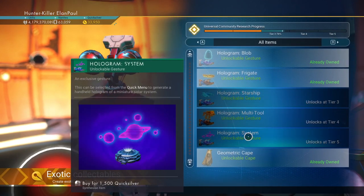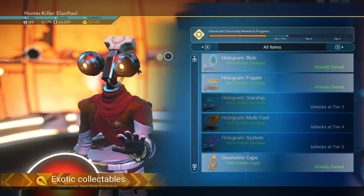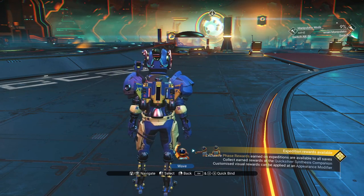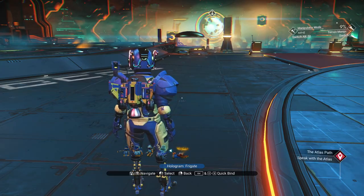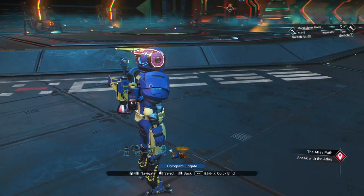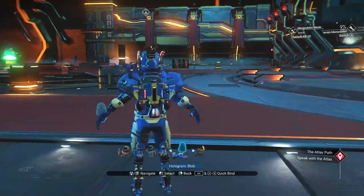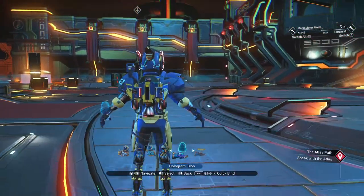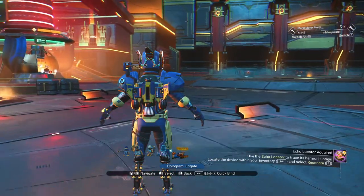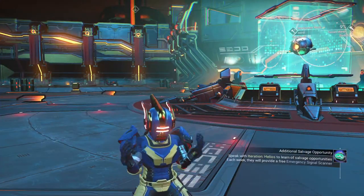The ones I really like — the Starship one — but I'm really looking forward to getting the system one. And if you're wondering how to access them once you have them, they're in your gestures menu. So you go here to gestures, and you'll see them right there. You hold it out and you've got your frigate, as you can see. And we can also do the blob. If you select it while you're walking, you can do this. So you've got these really weird things that happen when you're doing them. I don't think it happens with anything else. I'm pretty sure I have no idea why it happens that way.